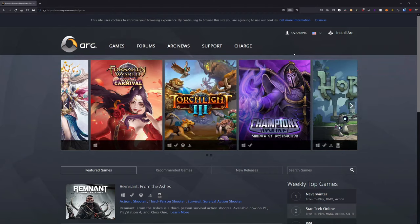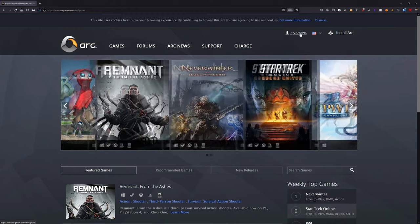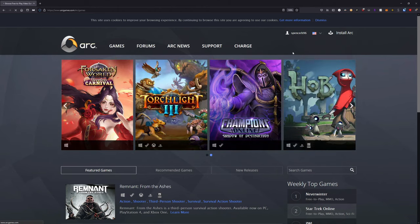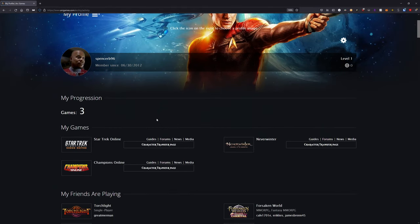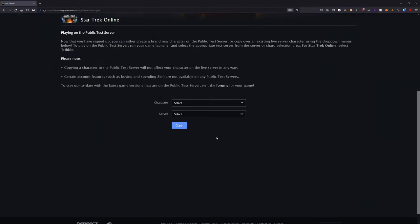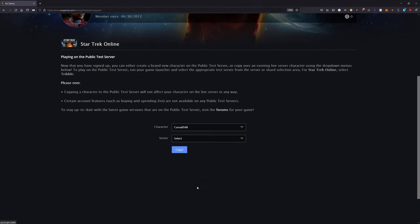Once you have your character ready to go, head over to the ARC website and sign in. Once signed in, hit your name at the top right and hit the My Profile button that pops up under that. Once on the My Profile page, scroll down and under the My Games category you'll see a button named Character Transfer Page. Hit that and register for the test server if you haven't already. Then once you can copy a character over, copy over the character you want and select the Tribble test server.